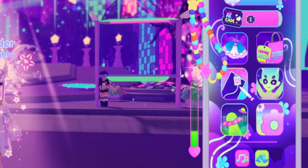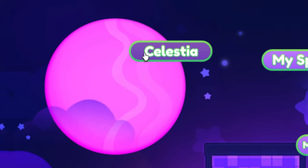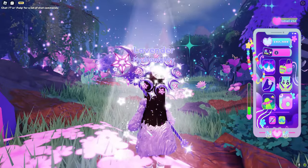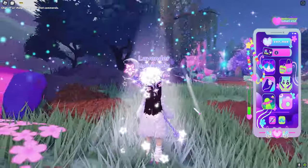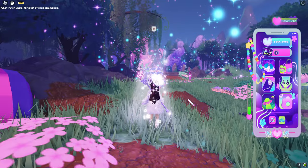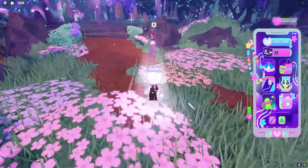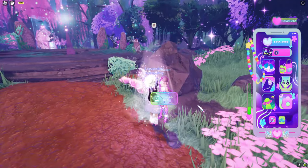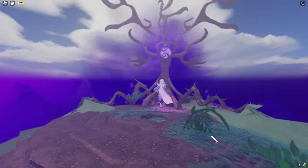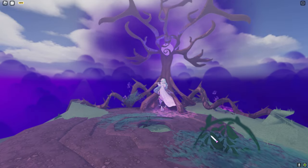The first thing you have to do is get out your phone, click travel, and go to Celestia. If you've done the old Celestia quest you'll realize the whole world looks completely different - it looks absolutely beautiful. The first thing you're going to do is walk over to Moonlight to start the quest. After talking to Moonlight, a pretty cutscene starts.